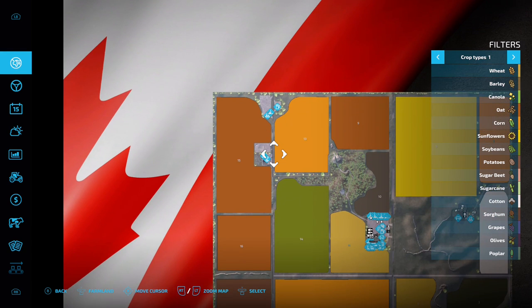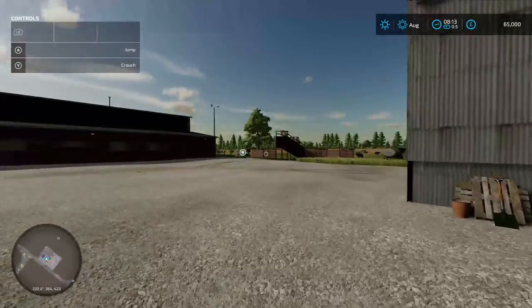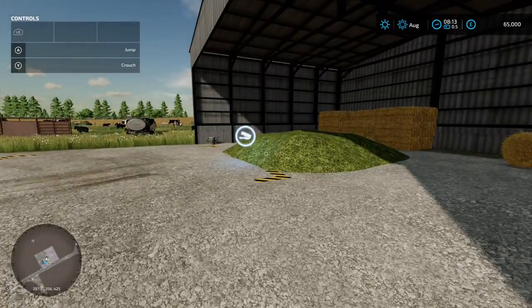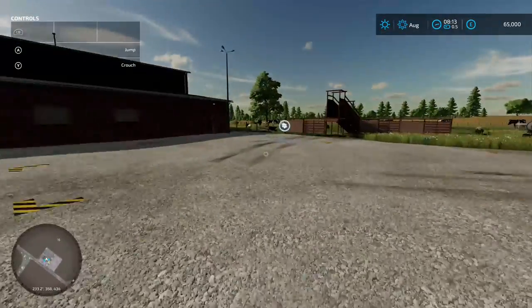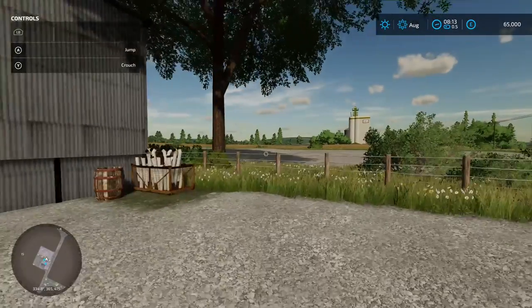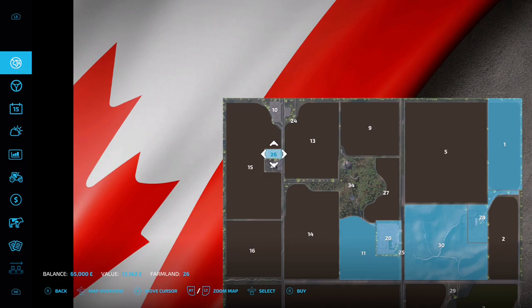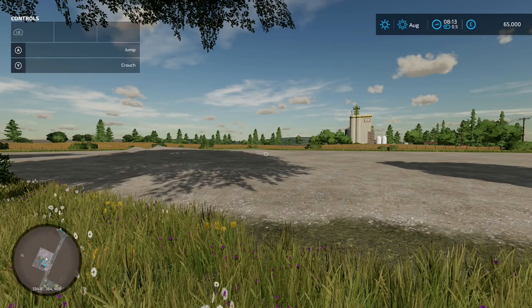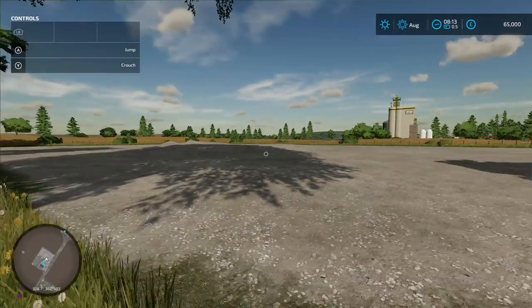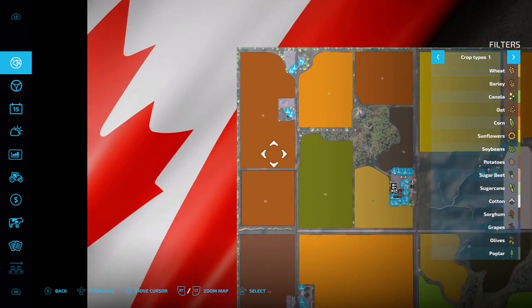Coming down to this area, the icon tells you this is going to be your animal dealer. There's your bale sales and your animal dialogue box. Next door is a big open area over the fence - about 26,12 grand - where you could place some stuff down.